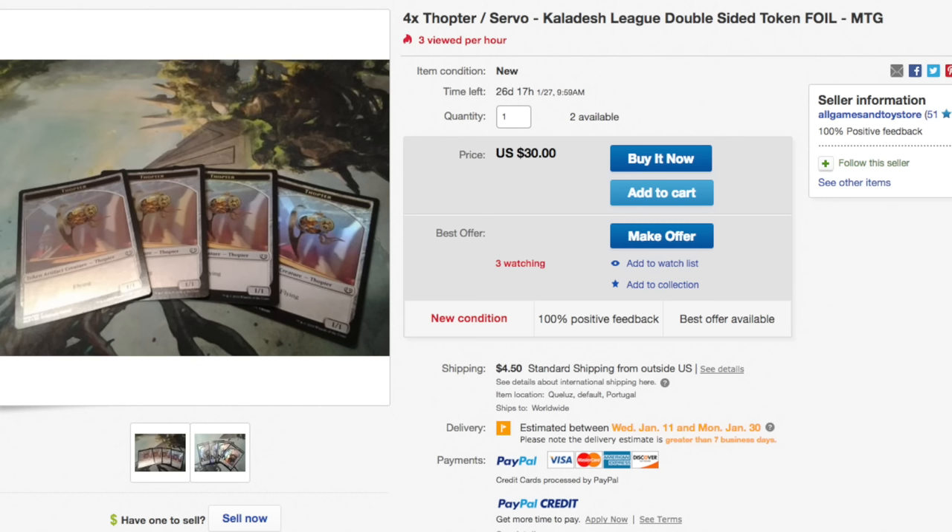Currently they're selling for thirty dollars, which is way too much because stores get a few hundred copies of this — they're not that uncommon. There will be a ton of them and your store should be able to give them out. If your store is not able to give them out, the issue is probably that the store is listing them on eBay and trying to sell them for thirty dollars, which is the reverse of what Wizards of the Coast wants and is the anti-reason you would have these tokens in the first place.